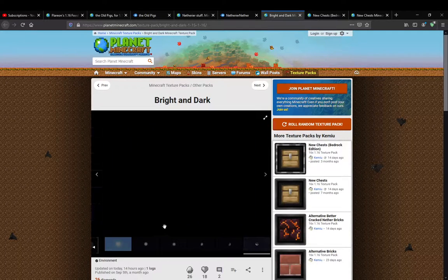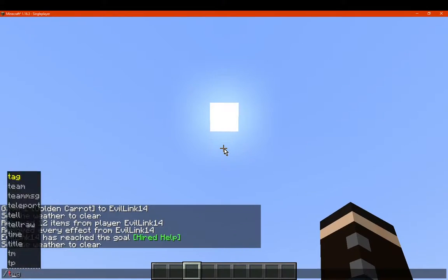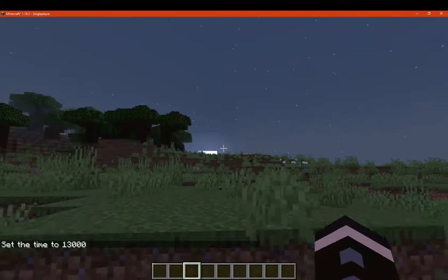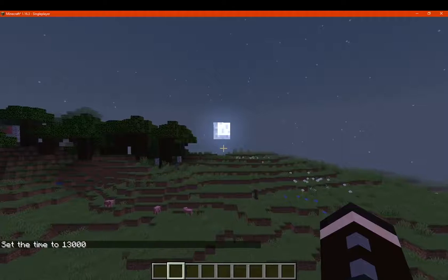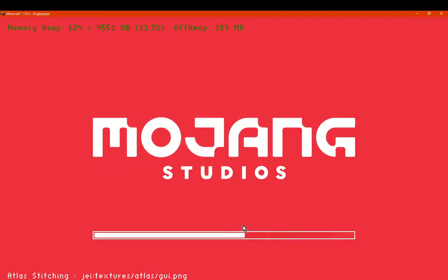That's sort of what it looks like with transitions between stuff. We'll just check where the existing one is, we'll just go to Night as well, which is over there. And we'll now enable the Pack so we can see the changes to it.